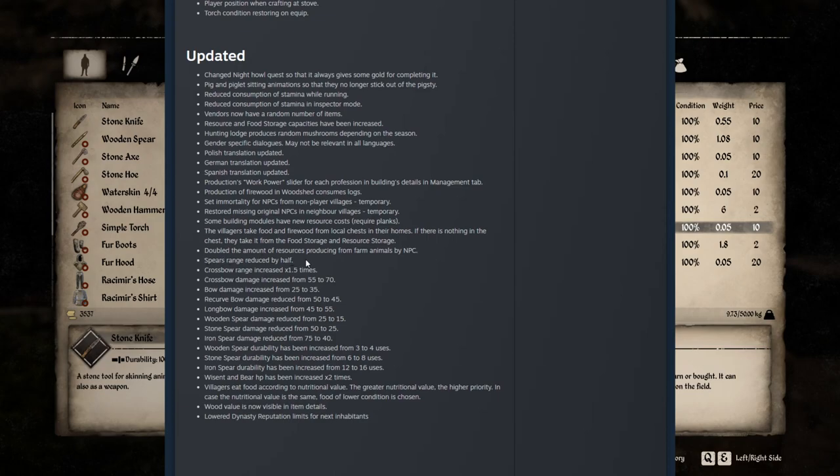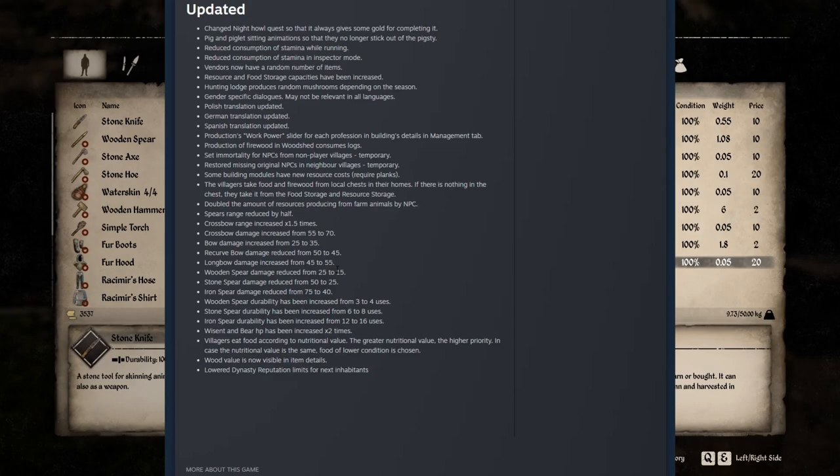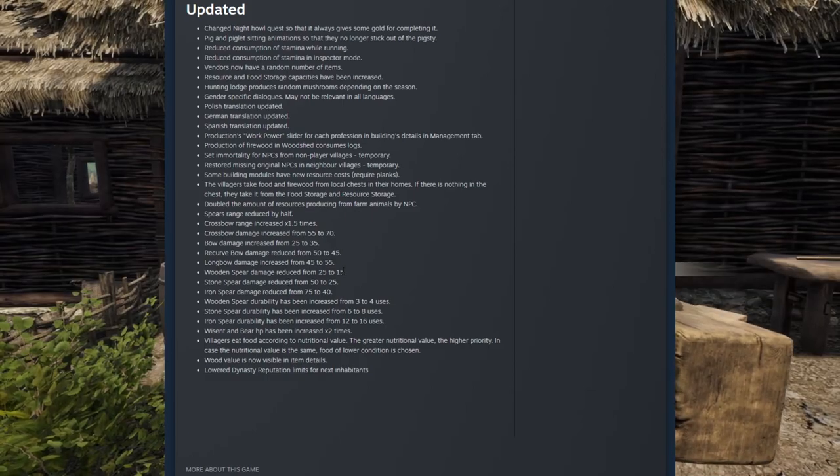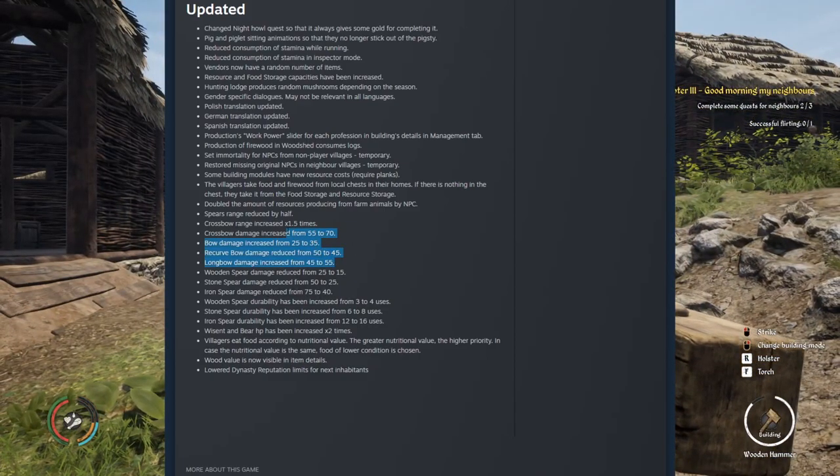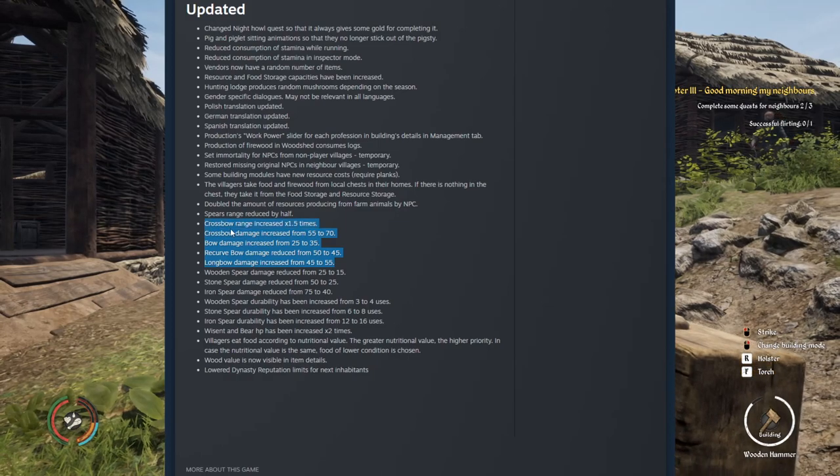Spears range reduced by half — so spear got nerfed. Crossbow range increased by 1.5 times, so it got better. Crossbow damage increased from 55 to 70 — crossbow got buffed. Bow damage increased — bows got buffed as well. Recursive bow damage was reduced. So there are a lot of changes: some are good, some are bad. Crossbow got a pretty good change. Some bows went up, some went down. Spears got nerfed overall, and bows and crossbows overall got buffed.